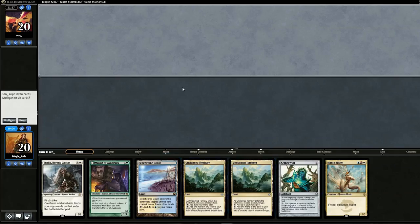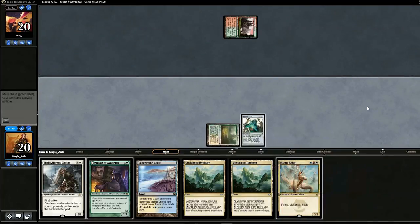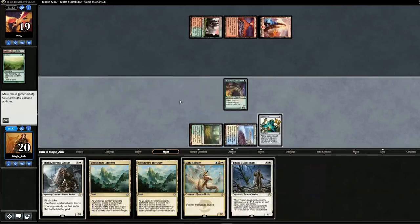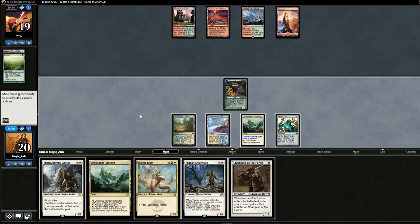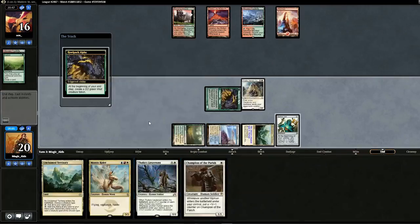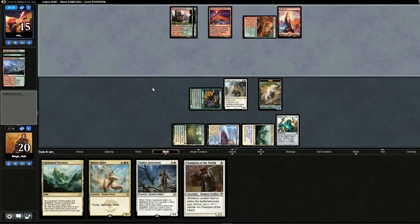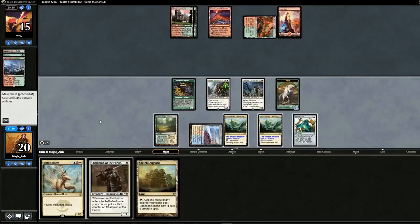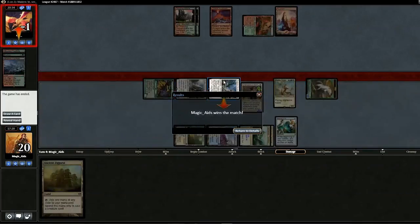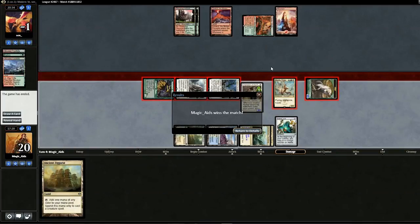No sideboard changes. Opening hand looks pretty good — as long as we don't draw more lands we'll be okay, so we'll keep. Pull a land. Start off with Vial and pass back. Opponent plays Explore — not a land. We play the Mayor and pass back. Opponent plays a land which means the Mayor flips. Swing for three, play Thalia, pass back. We'll Vial in the Lieutenant. Everyone attacks — there's the match. Luckily they didn't have Anger of the Gods. The Mayor was able to flip pretty early, so all's well that ends well.